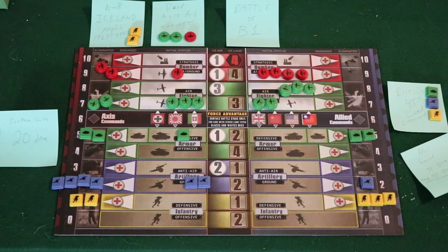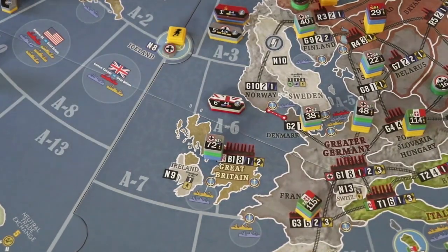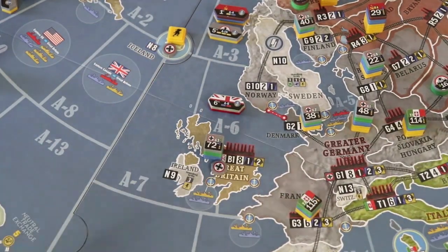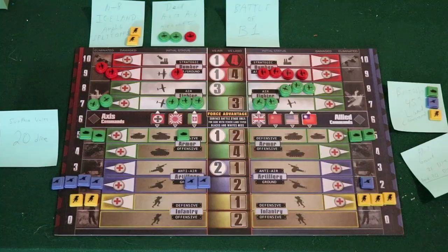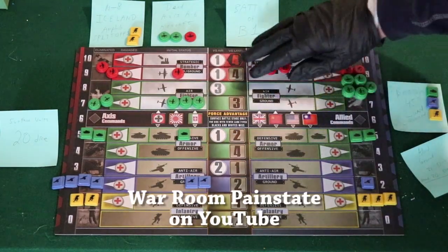Remember the Iceland invasion with two infantry against a garrison? With Iceland in Axis hands and B-1 conquered, the Allied planes in the air have nowhere to land and are destroyed.